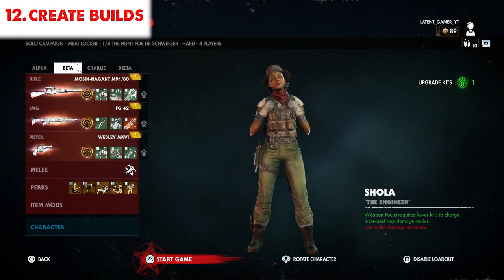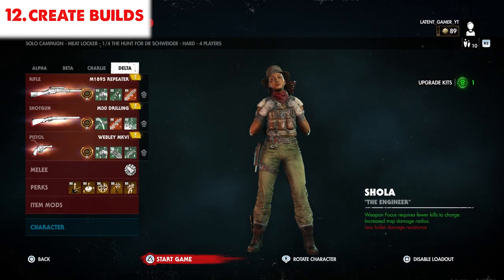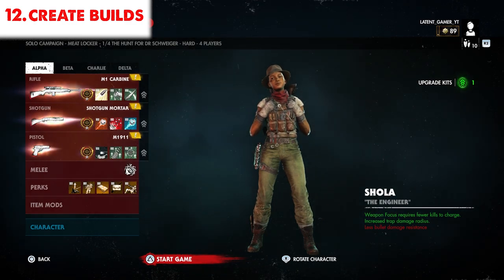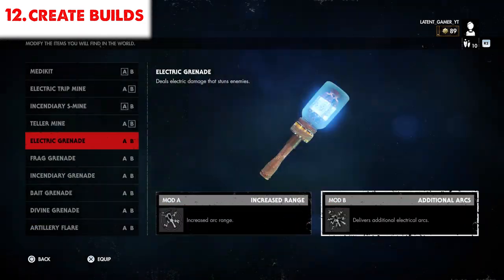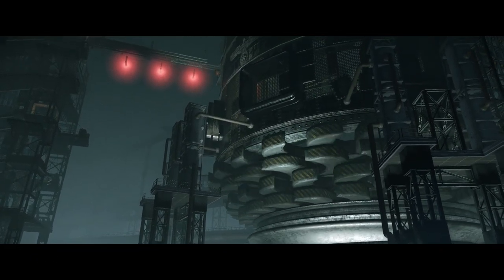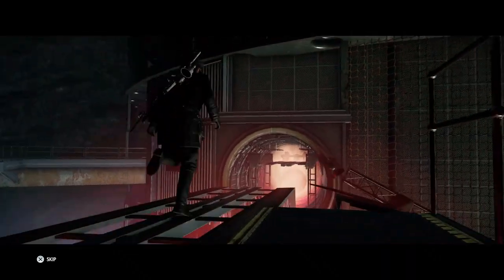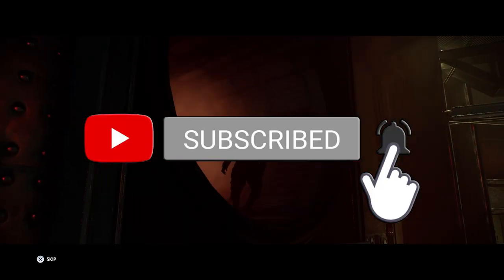Tip number 12 is simple: start creating builds. After going through this game a few times you should understand what to expect on each map, and by prestige rank 1 you should have all the essential stuff unlocked. Learn each character's strengths and weaknesses, understand how each perk works, and create builds tailored for each map. This will make your playthrough a lot smoother and efficient, and you'll have an overall better Zombie Army experience. These are the 12 tips I use — let me know in the comments if I missed anything, give this video a like, subscribe, and ring that bell.